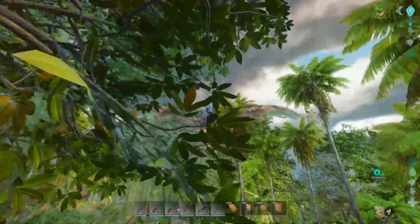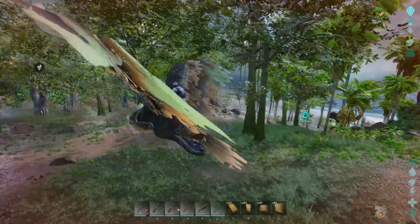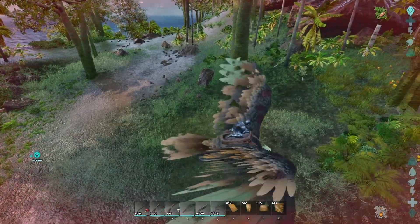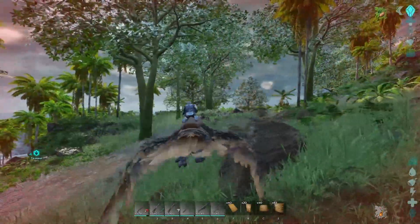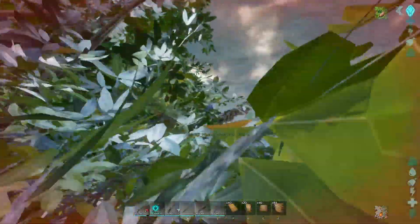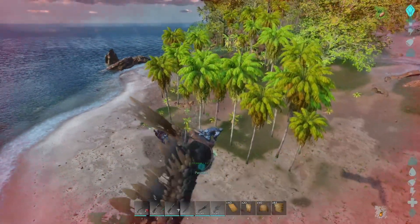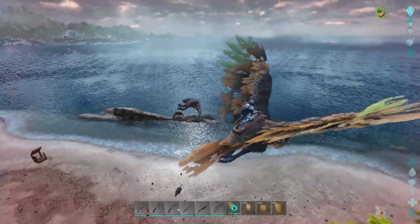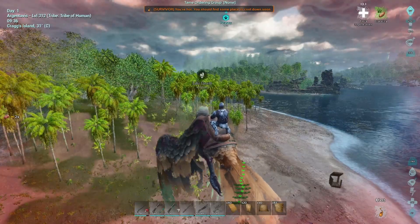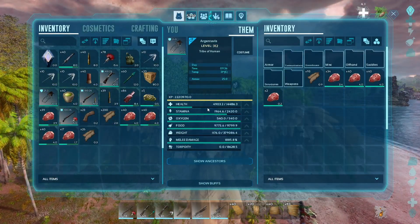Another thing to know: the Argentavis is 50% faster than someone on foot, so you can easily track people down. The player movement speed nerf really takes this guy up a few notches, and the fact that you can't bola an Argentavis and there are no more net guns or whips makes him incredibly strong at PvP. He also has health regeneration — if you kill something and harvest the corpse, you get a green glowing effect and rapid regeneration for about 15 to 20 seconds, increasing both health and stamina very fast.